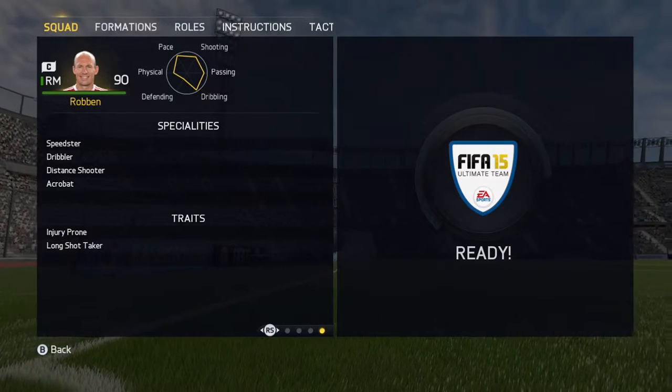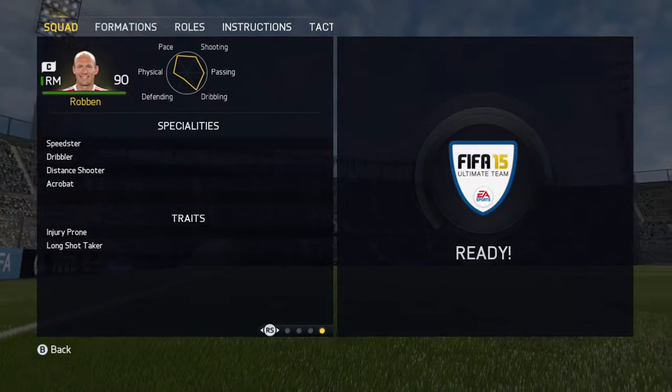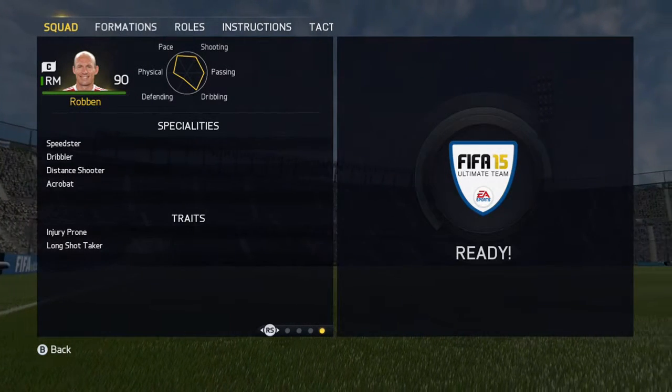And finally, we have his specialties which are speedster, dribbler, distance shooter, and acrobat. His traits are injury prone and long shot taker.